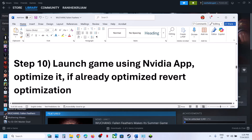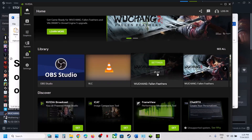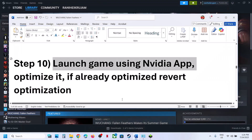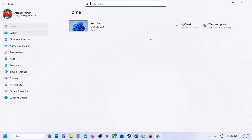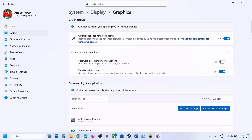If you're using a third-party antivirus like Avast, Norton, Bitdefender, or McAfee, allow all the game exe files there too. Next, launch the game using Nvidia App: open Nvidia App, go to Home, find the game, and click Play. Go to Settings and hit Optimize, or revert optimization if already optimized. Then enable or disable Hardware Accelerated GPU Scheduling: go to Windows Settings > System > Display > Graphics > Advanced Graphics Settings. If it's off, turn it on; if it's on, turn it off. Relaunch the game and check.